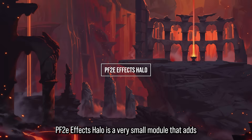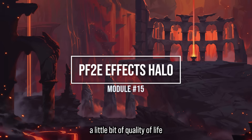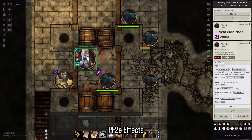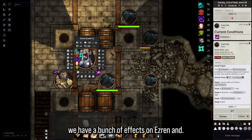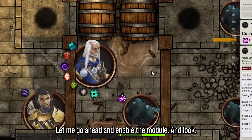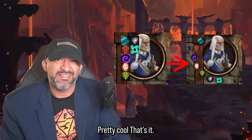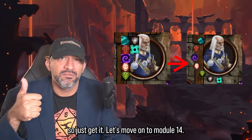Let's start with module 15: PF2e Effects Halo. It's a very small module that adds a little bit of quality of life that just makes things look more pleasant. Right now we have a bunch of effects on Ezran and they look sort of like this. After enabling the module, the effects look like this — pretty cool. That's literally the module. I think it's indispensable though, so just get it.